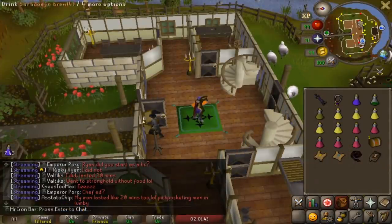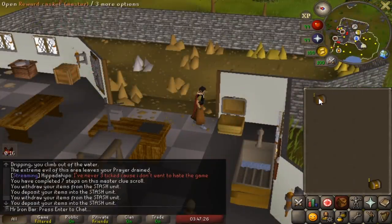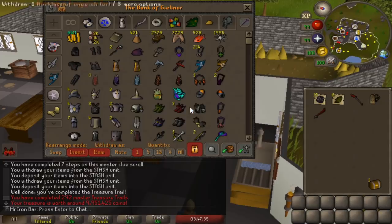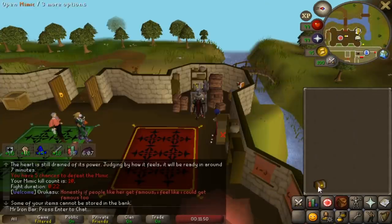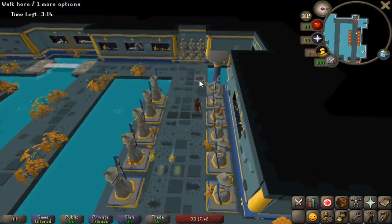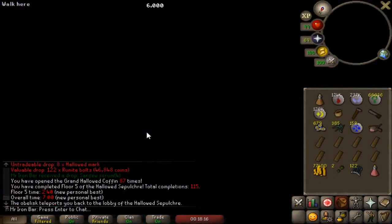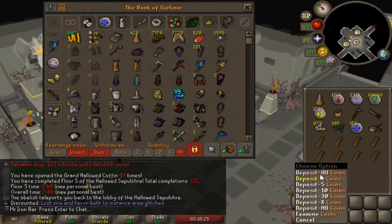Oh my god, first master clue today! I keep getting these ropes. Please be something good... This game sucks! Four anglerfish kits and 300 masters and nothing else? Oh wait, it's a mimic - hell yeah. 500 blood runes from the mimic - worth. Oh my god, I got another obsidian cape! PB, let's go! Almost sub-seven - one second off. I'm happy with that, such a clean number.